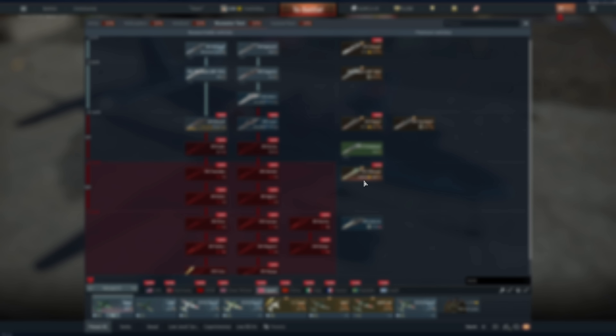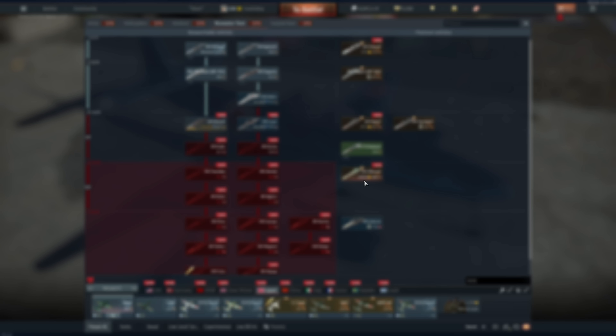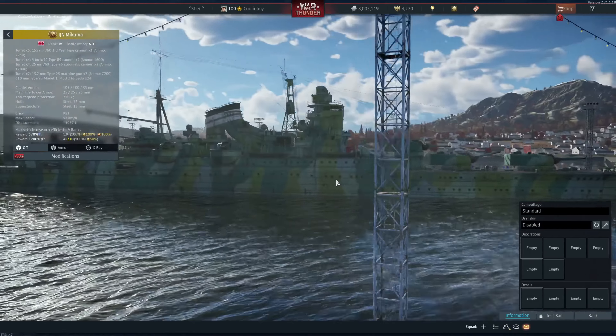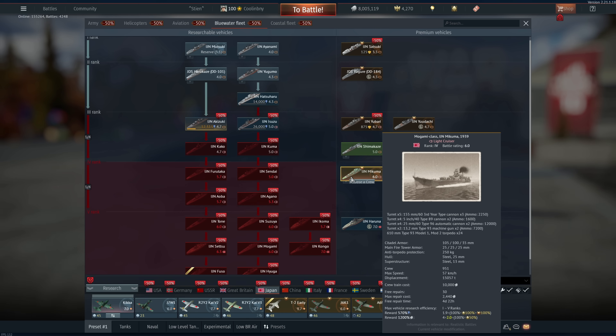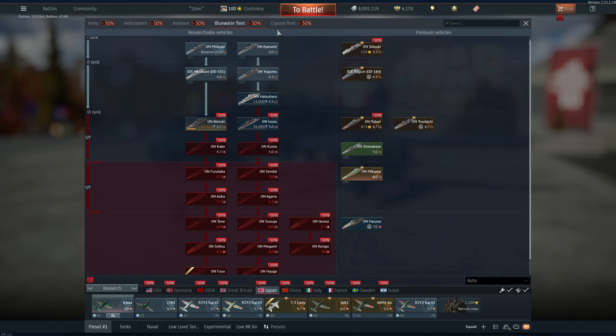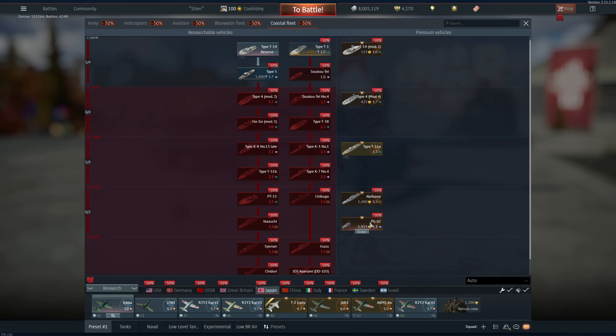With 8,280 GE left I definitely want to get the Mogami — this thing is fantastic for completing events and challenges because it has 24 of the best torpedoes in all of War Thunder. 627kg of explosive filler equivalent with a 20km range — put those in AB and you will be set. This and the Shimakaze will absolutely wreck naval challenges. Just look at that camouflage — beautiful. It's not the most heavily armored but those torpedoes in AB are phenomenal.